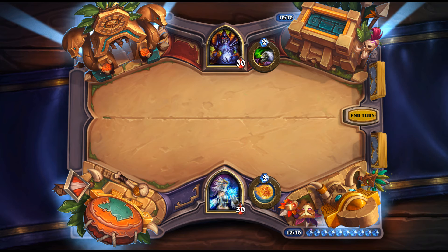Arcanite Phantasm: 2 mana, 3/2 — Battlecry: this turn, your healing effects deal damage instead. It's like Auchenai Soulpriest but only for one turn. The stats are good, and being a one-turn effect means you don't have the downside of Auchenai where you can never heal yourself until it's removed. Looks like a really good card.